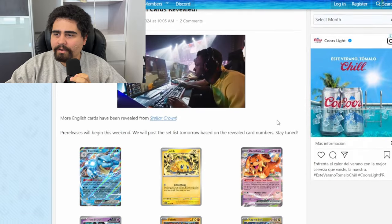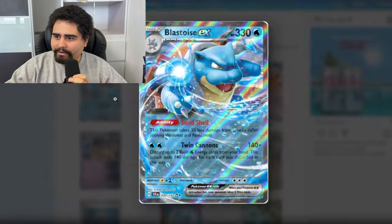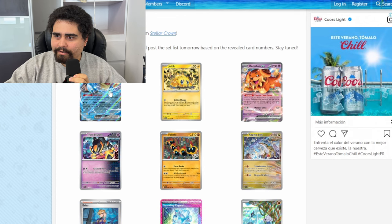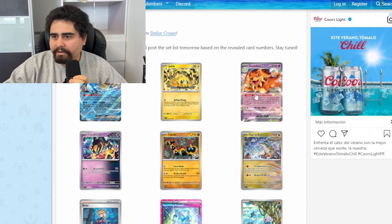We have the Blastoise ex with the Solid Shell ability — isn't that literally Blastoise from 151? I'm pretty sure that's the same card; we're getting a reprint of that. I thought it was going to be a whole different card. Well, it's good to know. I think it's actually a better artwork than the 151 version, for sure.